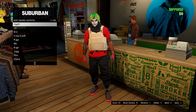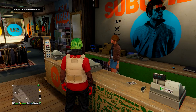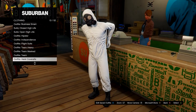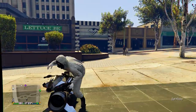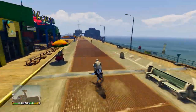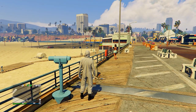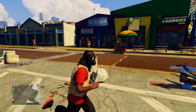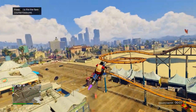After you have it saved, head down to Outfits, Heist Coveralls, and equip any of the last four — any with a gas mask. Then head over to the telescope on the pier. Run by the telescope, spam right on the D-pad, and you should be standing still. Open up your interaction menu, equip the outfit you just saved, then walk away — the gas mask should merge onto it. Now head over to the mask store.